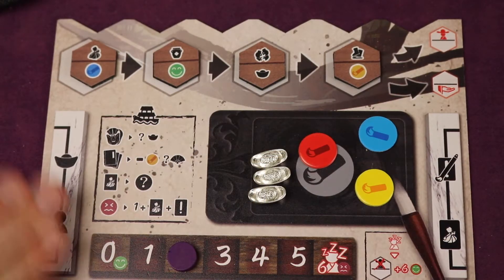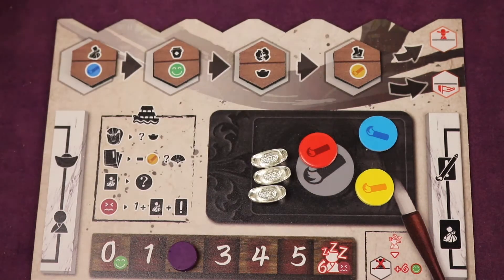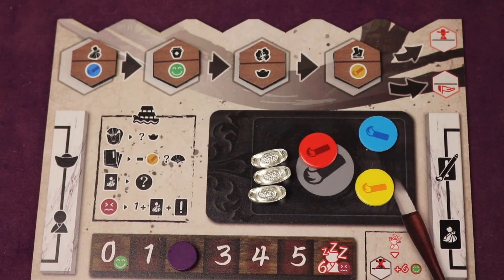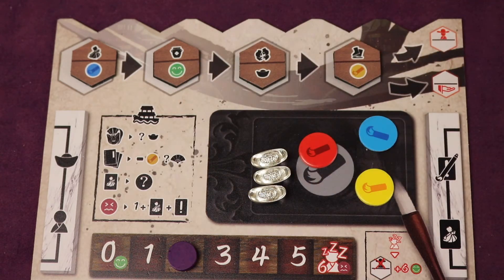Each player has their own board and a cloth bag filled with a bunch of starter tiles. These are action tiles — you draw them randomly from the bag and set them up. The game is played over six rounds, and each round you'll be taking a certain number of actions depicted on these tiles.